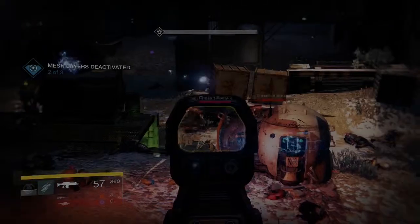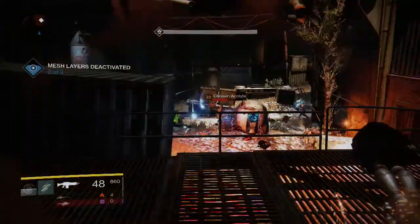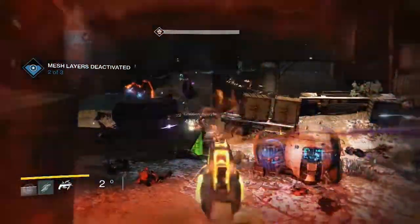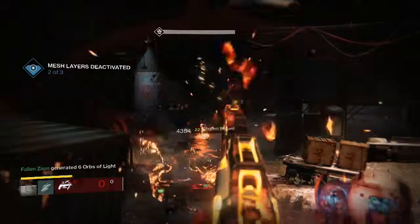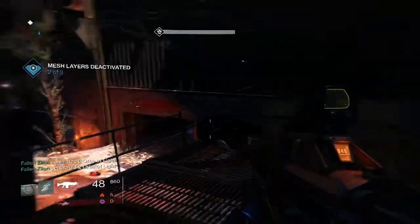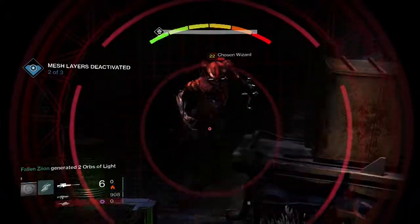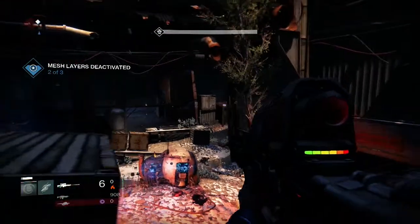What's up guys, it's your boy Zion. I wanted to bring you this video — it's just something I thought would be a little helpful since Xur's back in the tower and I needed to grind strange coins. I figured I'd help you guys out and show you a quick way to do that. The weakening strike for this week is the Second Prime strike, or Devil Walker strike, on Earth.